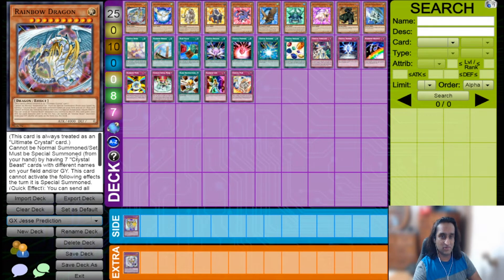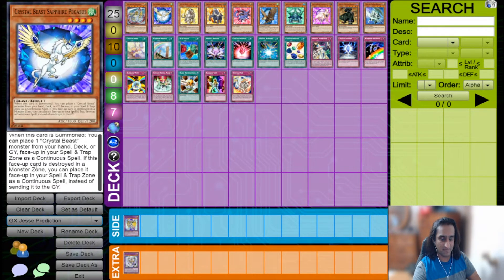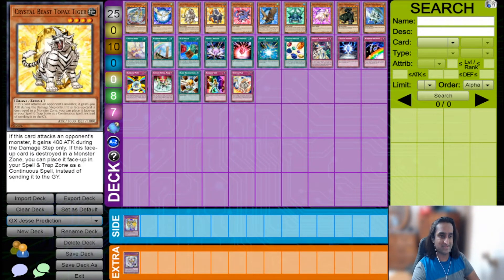Now let's talk about those seven Crystal Beast monsters you need for Rainbow Dragon. First up is the best one: Crystal Beast Sapphire Pegasus. It's not only the best beater with the highest attack at 1700, but every Crystal Beast has the effect that if it's destroyed, you can place it face up in a spell and trap card zone as a continuous spell. What makes Pegasus so good is that when it's summoned — normal or special — you can place a Crystal Beast monster from your hand, deck, or graveyard face up in your spell and trap card zone, helping you build up to Rainbow Dragon.